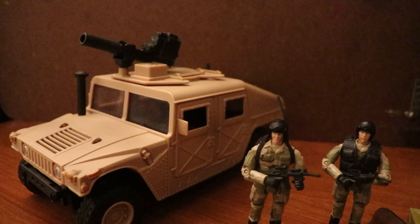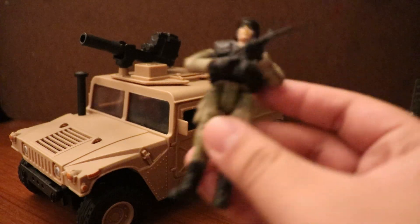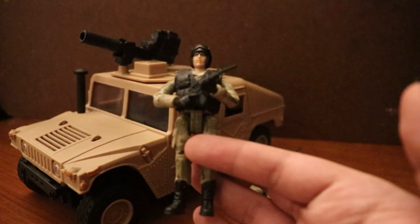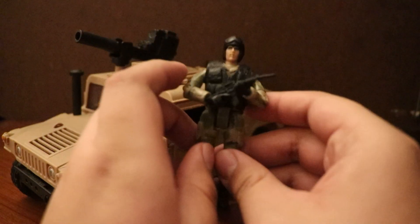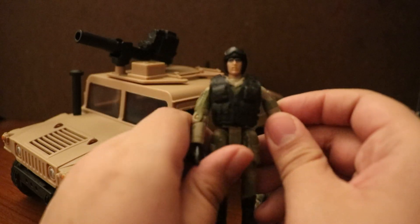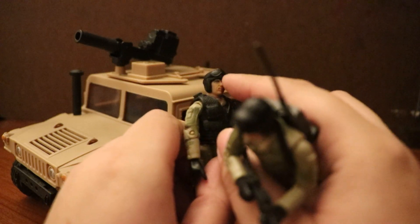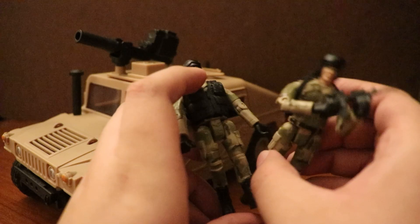The figures that come with this are actually quite interesting, since they are very different compared to G.I. Joe figures — being less articulated, but having a decent amount of accessories. The soldiers included both come with accessories, either a vest or a communications backpack. Both of them have black combat goggles that are not removable, and both are in dry tropical desert camo with black boots and gloves.